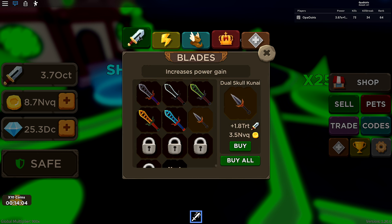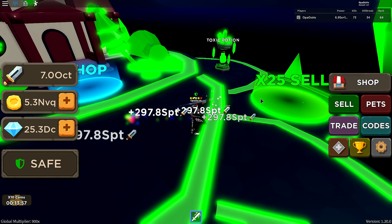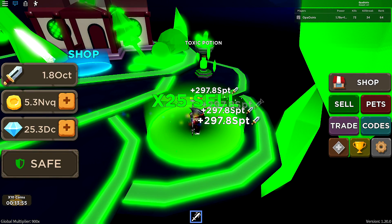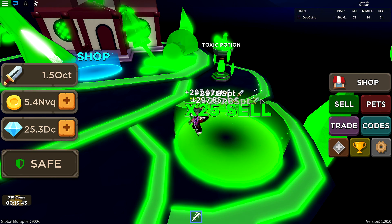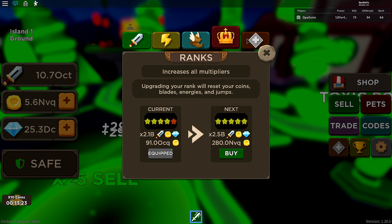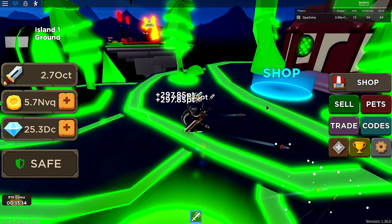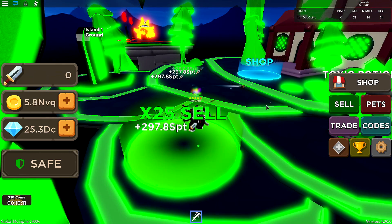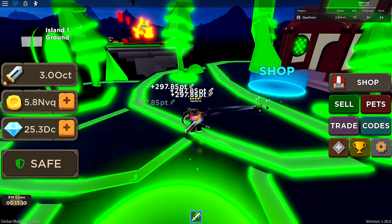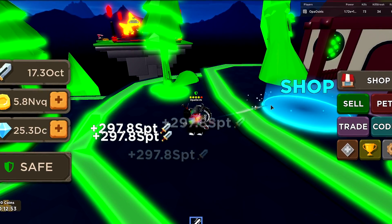Since I just bought this times 10 coins boost, let me sell — I got 8.7 NVQ and I need 200. This is going to take so long. I'm getting coins in value OCQ. If they're planning to do weekly updates, making it harder is okay, but I usually have no problem getting max rank. This is already a problem — this is going to take a few hours.